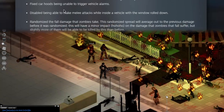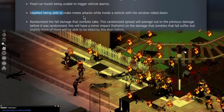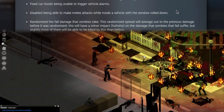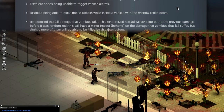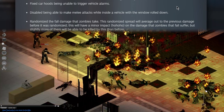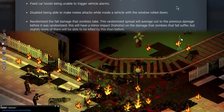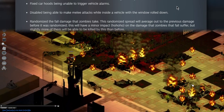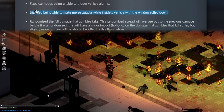This is a bad change, I'll say that — you can no longer make melee attacks while inside a vehicle with the window rolled down. Garbage. I can understand swinging, sure, but stabbing? Come on. That just makes sense to me, especially in a stationary vehicle. I wish at least this was dynamic.